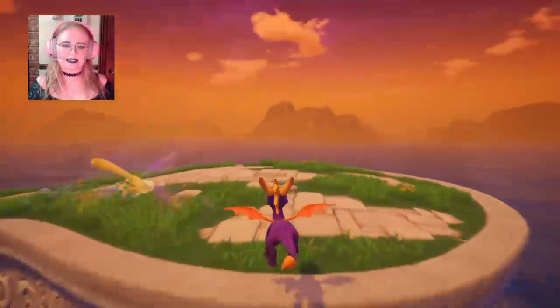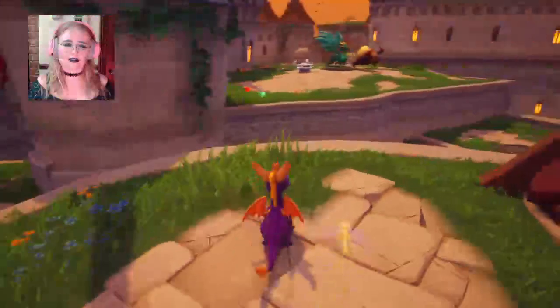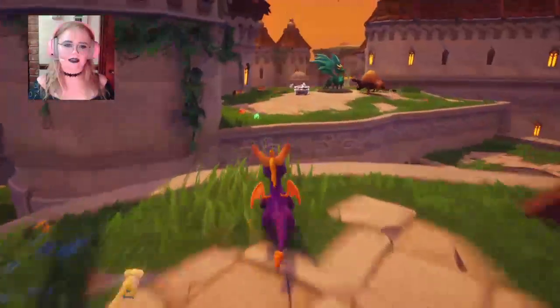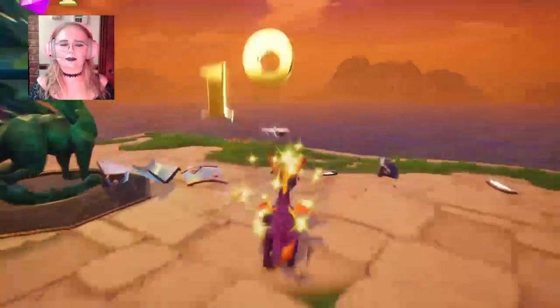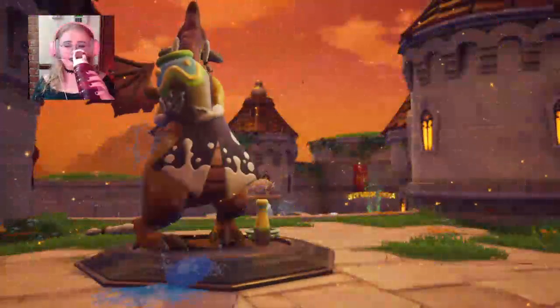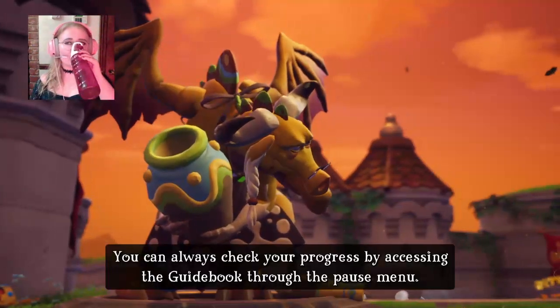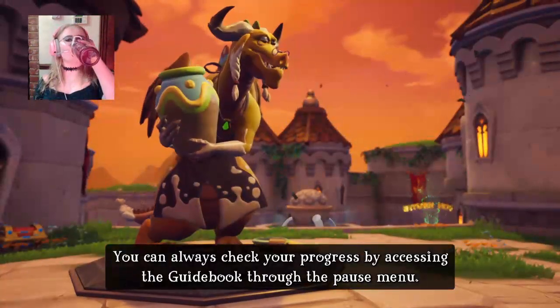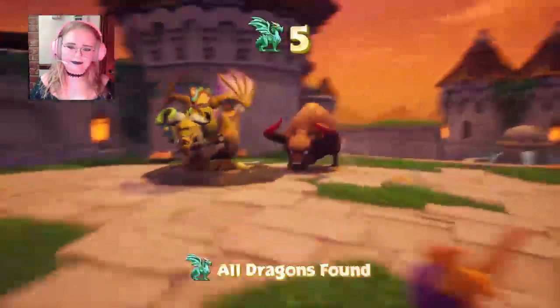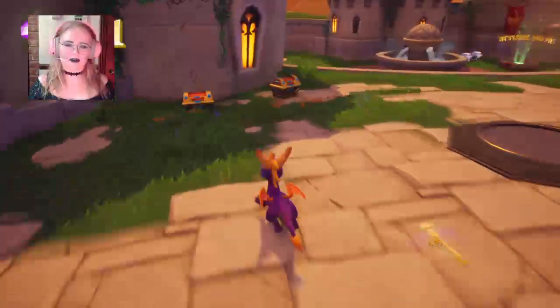Gosh, this world is so pretty. I love that they set this in what I guess is a sunrise or sunset. Here we go. Is this the one? There we go, save this guy. Rescue Thor. 'Thank you for releasing me, Spyro. You can always check your progress by accessing the guidebook in the pause menu.' That was close. Excellent — all the dragons have been found. We can go home.